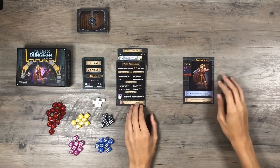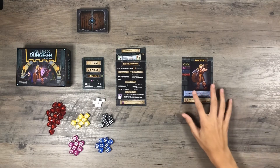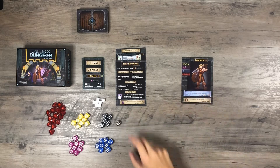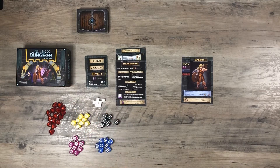I will be playing as the warrior once again with Frenzy as its heroic feat. I can roll any or all of my dice stored in this area. How I store dice here is when I take damage, I can store one heroic die — up to two heroic dice at a time. I start off with one potion, I am at level one, one item, two skills.